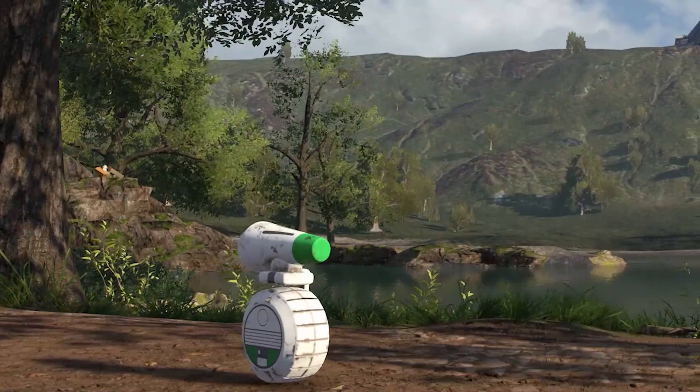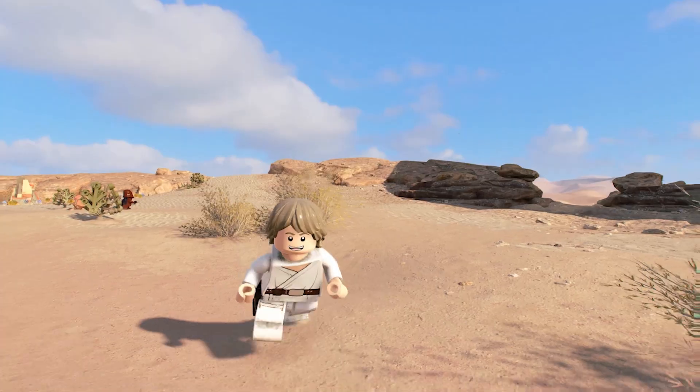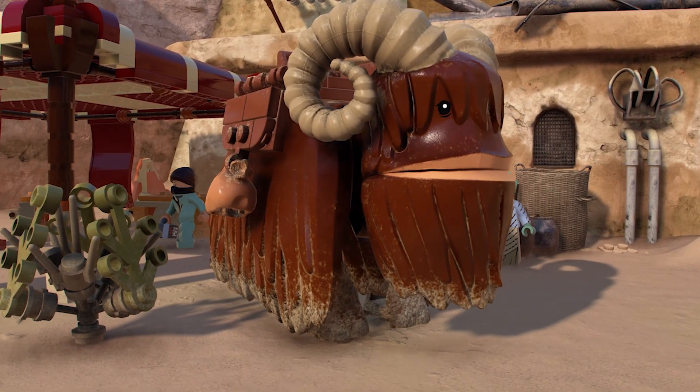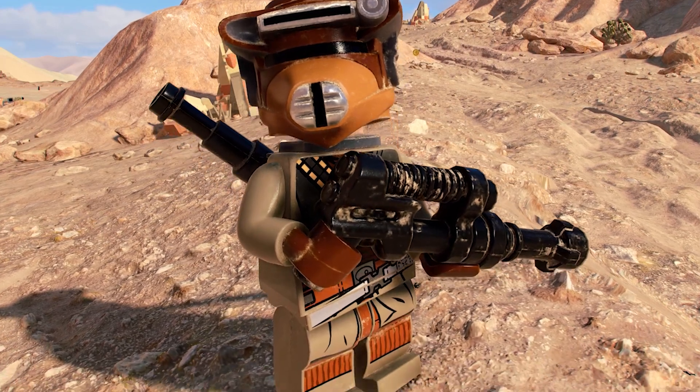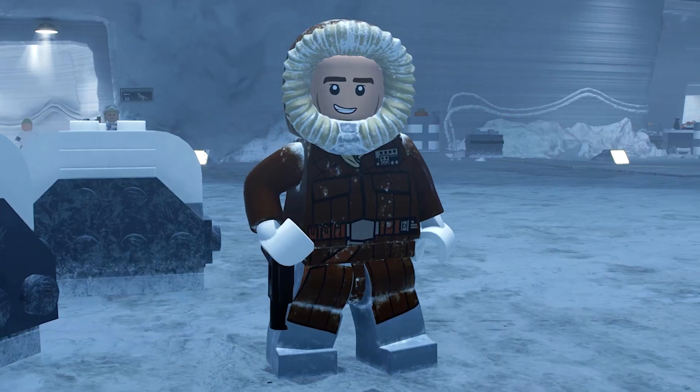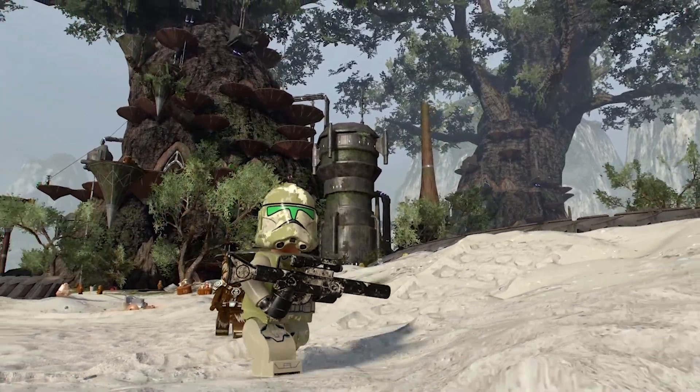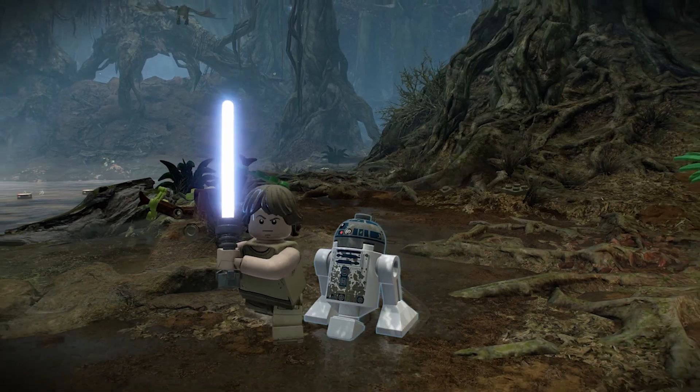There are also a couple of little details that people might not really observe straight away. One of them is the LEGO weathering effect. When you have the players or vehicles transition through the environment, they become sort of dirtier. For example, in the Tatooine Desert, all the characters have sand on their feet. We wanted to make sure that all the little crevices and all the places like snow and mud and sand — all these elements would start to increase. You really do feel a part of that world. It's just fantastic.